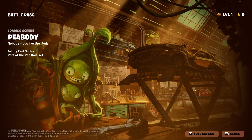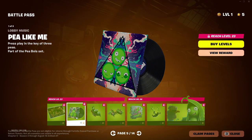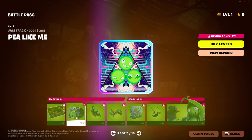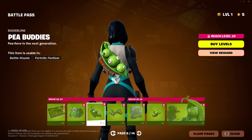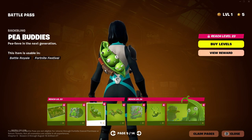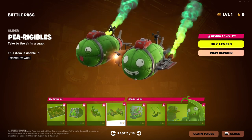And who is this? Peabody. Peabody's loading screen. Peabody loves a little bit of chaos. Oh my goodness — this is an interesting lobby track. Nice back bling. Little peas. And a pea glider — Pea Ridgibles. I like the contrail — it's like a green smoke bomb. Then you have Peas Out, dude.